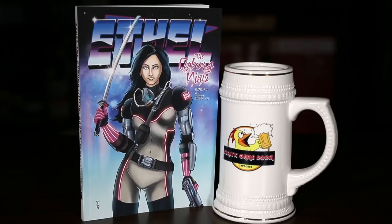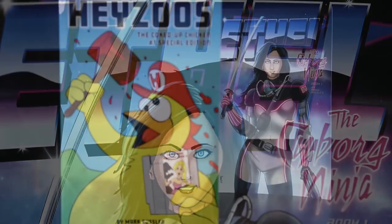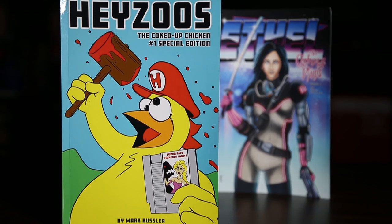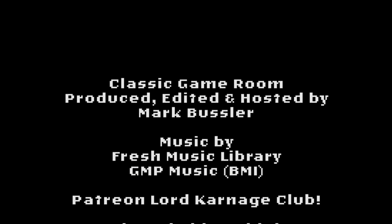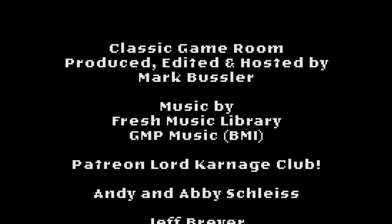Classic Game Room is brought to you by Ethel the Cyborg Ninja Book 1 and Jesus the Coked-Up Chicken Number 1 Special Edition, now on Amazon. Welcome to the Lord Carnage Club, being shouted from within a Turbo Volcano!